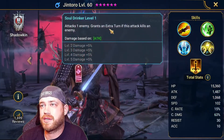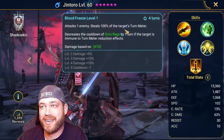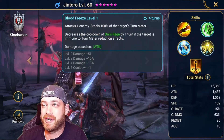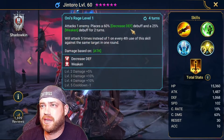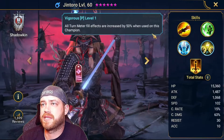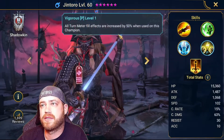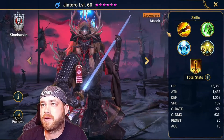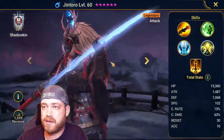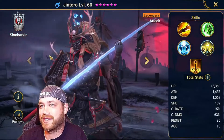Jintoro — grants an extra turn if he kills somebody. Steals 100% of the target's turn meter — so you steal then go again. Decrease defense and weaken. All turn meter fill effects are increased by 50% when using this champion. Speed lead in all battles by 209% — so he could be good if you can steal the turn meter. He's probably really good for some Doom Tower bosses.